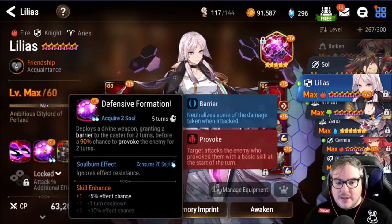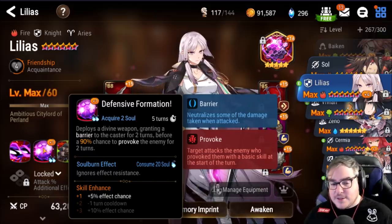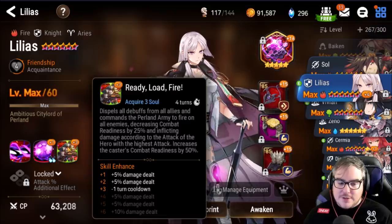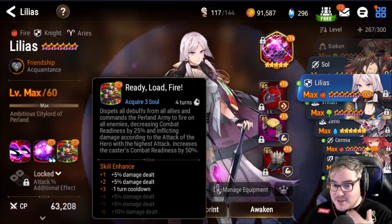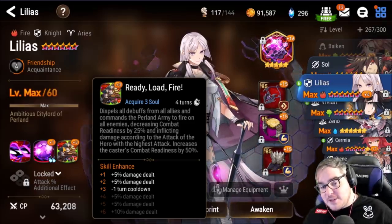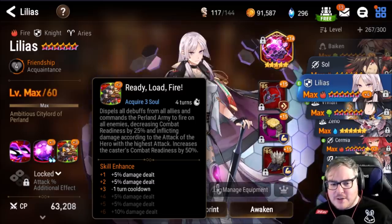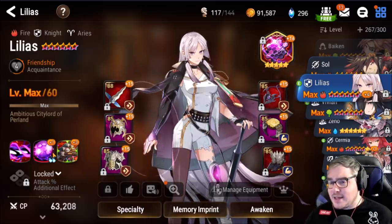She has a guaranteed dual attack on skill one, a provoke for two turns just like Clurry that does not hit — so it's unmissable, you can use it against water units without the glance chance. She also has a huge barrier. Her skill three does everything: dispels all debuffs, increases combat readiness by 25% for the enemy, increases combat readiness by 50% for Lilias herself, and damage is dealt according to the hero with the highest attack — so people are trying Gunther memes.